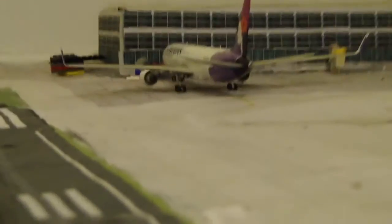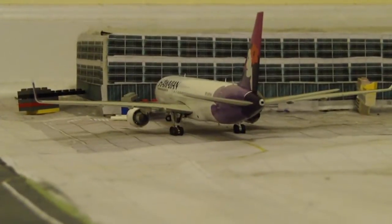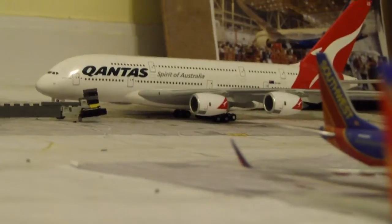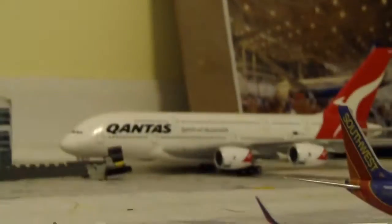On the other side I have my other heavy terminal: a Hawaiian 767-300 and a Qantas Airbus A380. The Hawaiian is heading out to Honolulu and the Qantas is heading out to Melbourne.